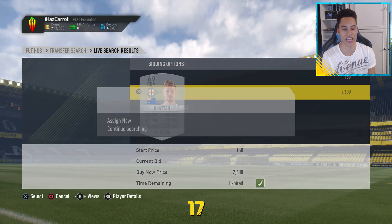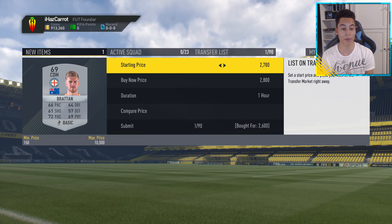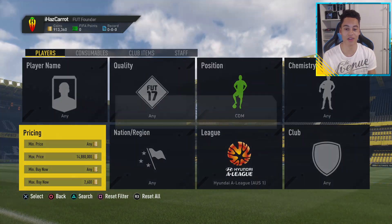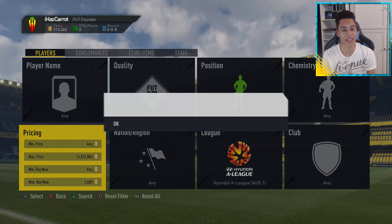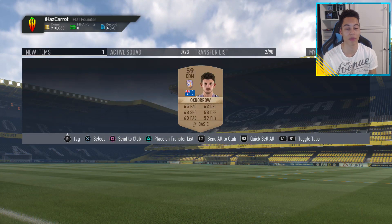Here's our card — 2.6k, we picked him up. I don't even know what your name is — Brattan. We're going to list you up for 2.8 thousand coins. I know some people in the comments are probably saying why are you listing up, why don't you check his price — he might go for a couple more coins. Yes, most of these cards the minimum buy now might not be 2.9k, but you pick up so many cards that in the time it would take to check the player's price, you could have just picked up another card.